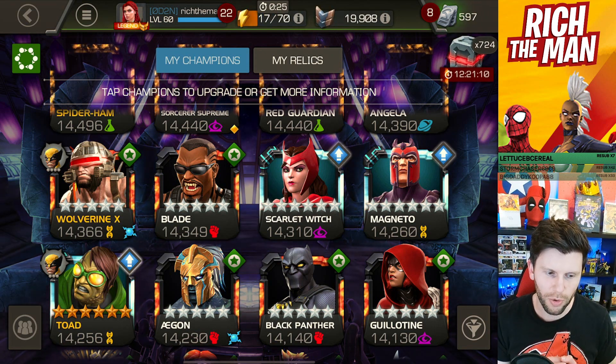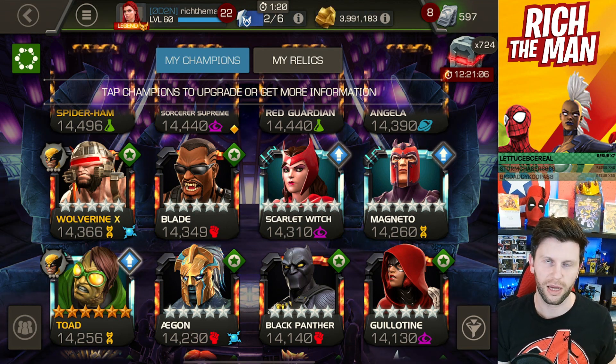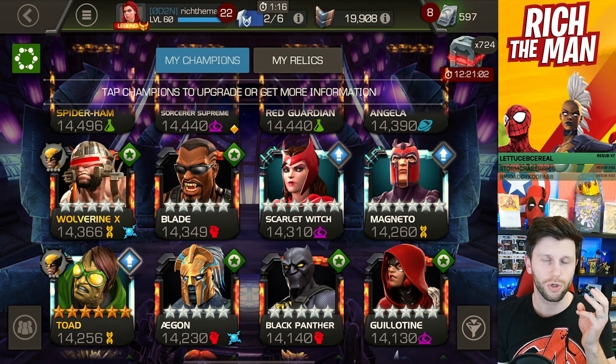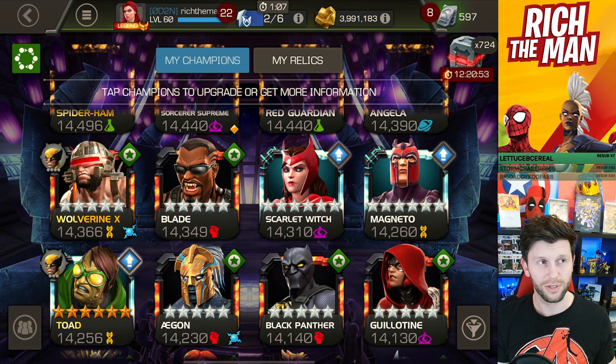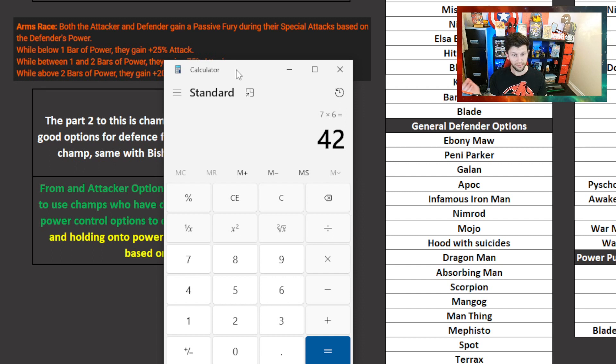The way to look at this is how you deal with the attacking side of things. Every 7 seconds you gain 50% of a bar of power. If a champion builds up and holds on to a special attack, over 42 seconds the enemy could have built three bars of power. If you're unable to control it through power control, power steal, power lock, or power burn, you're going to be slapped by an SP3. In those 42 seconds, you want to end the fight as quickly as possible to get as many points as possible. I've been in situations where over 42 seconds champions have not thrown special attacks - so you need counters.